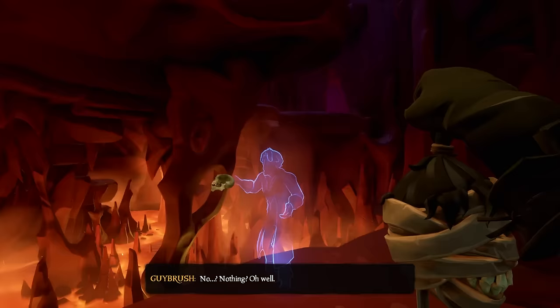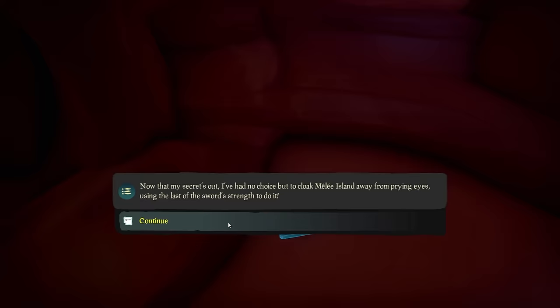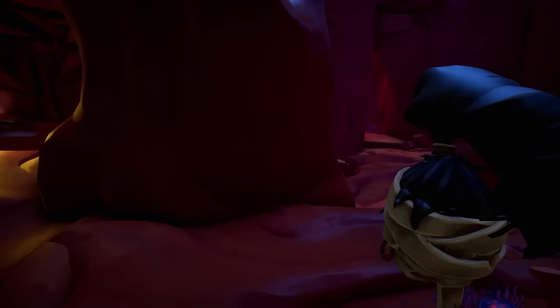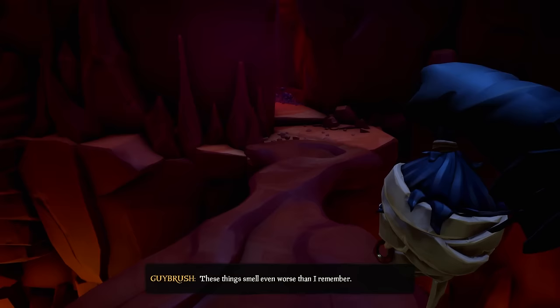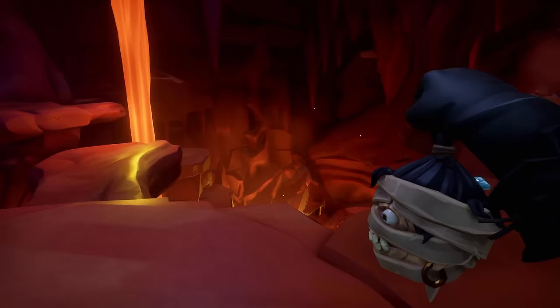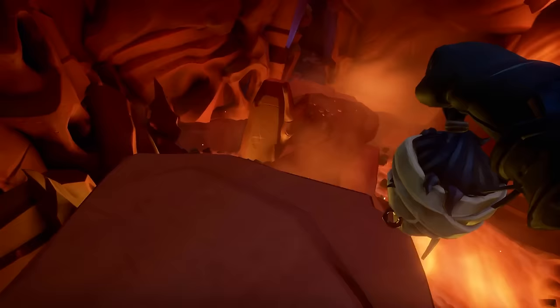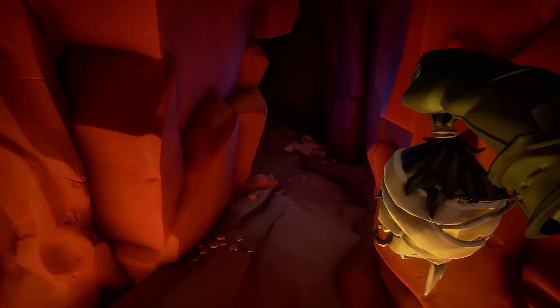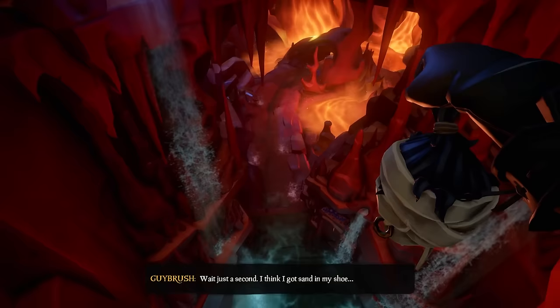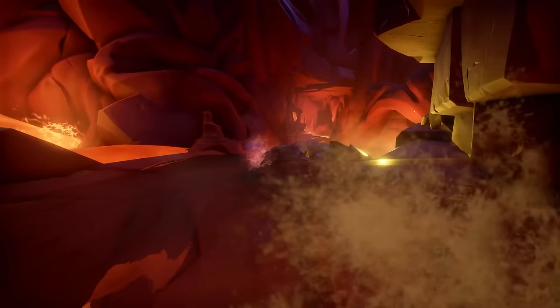Pick up the head and continue downward. Immediately after turning left, the next journal is right there — that's journal three. Continue following the skull down some stairs until you find a skull that Guybrush interacts with automatically — that means you're on the right path. Make sure you've found all three journals before this point. Go up the stairs and immediately on the left at the top is journal four. Continue along the pathway, cross a bridge, and right in front of you is the fifth and final journal. From that journal go on the platform to the right, jump down, and go through into the water slide section.